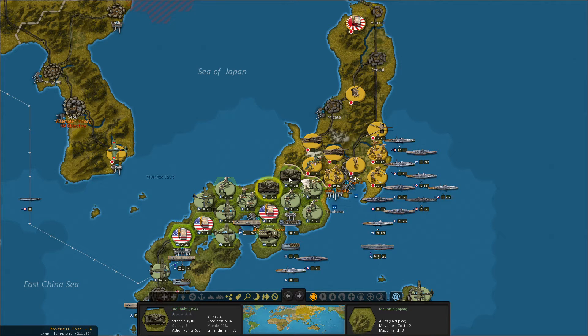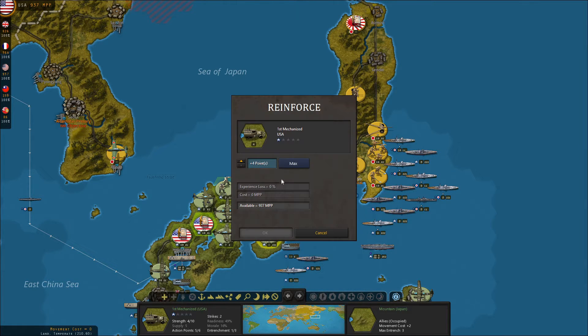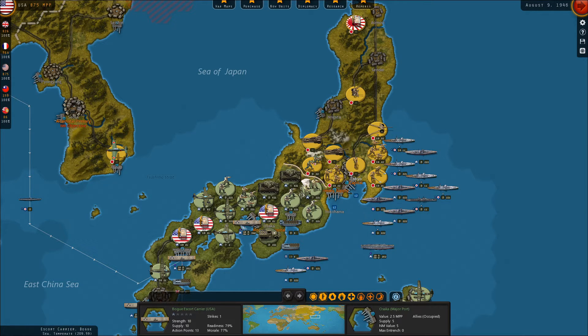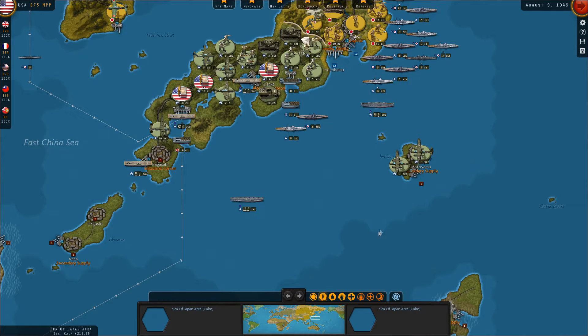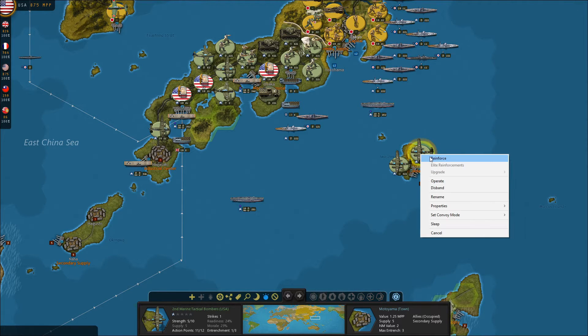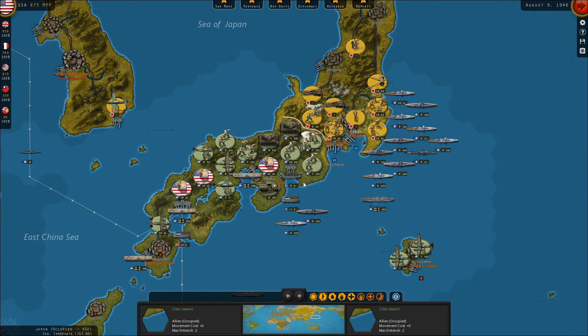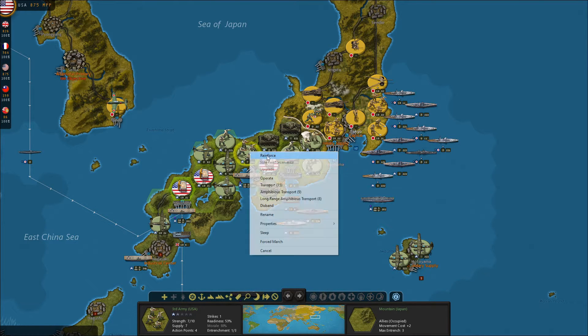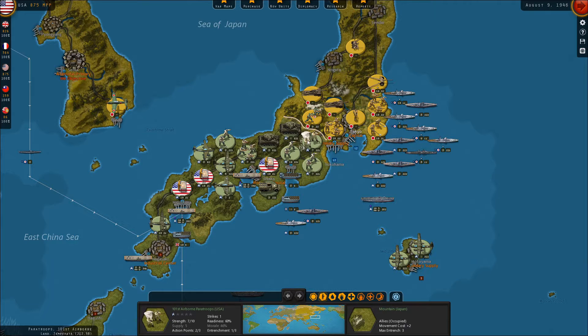The problem is this armor — I don't have room for these units to maneuver, really. I could use this turn, since I have 10 turns left, to completely reinforce these guys to full strength. Maybe that would be the better strategy I should go with at this point.